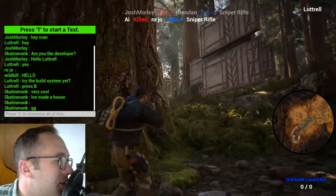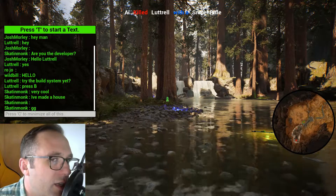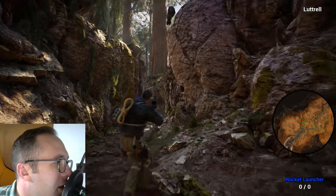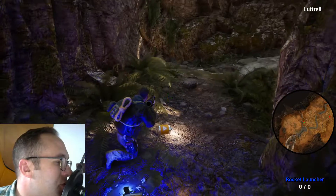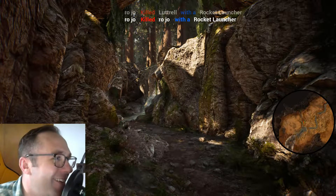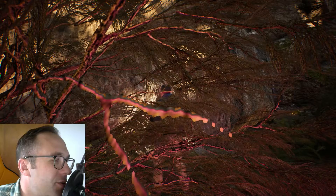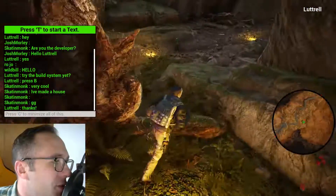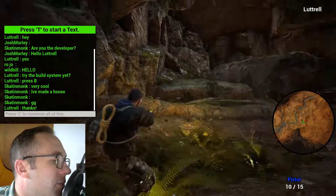How to get power cells - let me show you what they look like. You kill the AI and they're going to drop power cells. After you blow a bot up, you come over and they look like little batteries. AI drops power cells - people don't drop power cells. I did that to kind of save the frustration of getting killed and then losing all your progress and power cells.